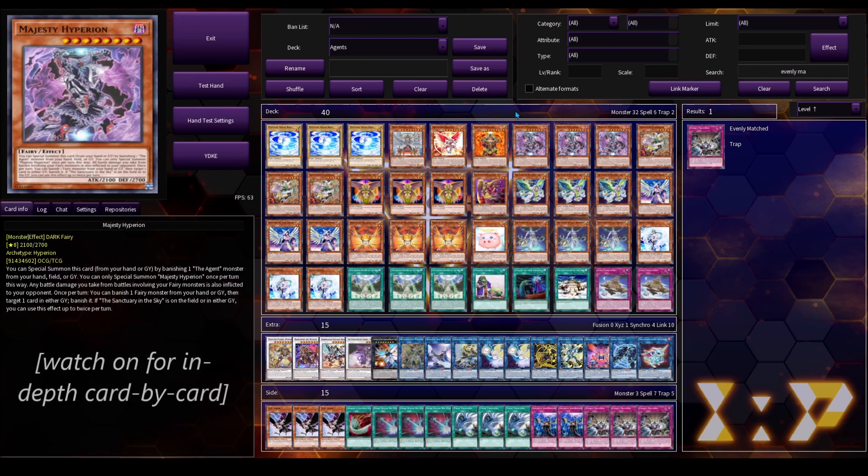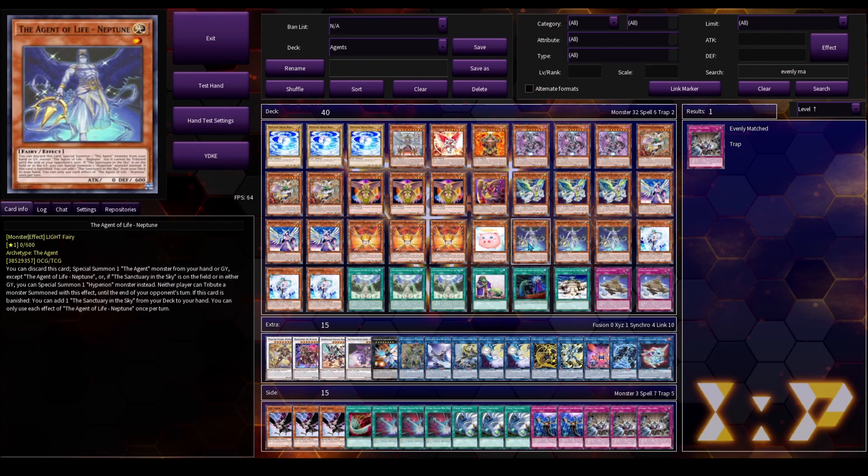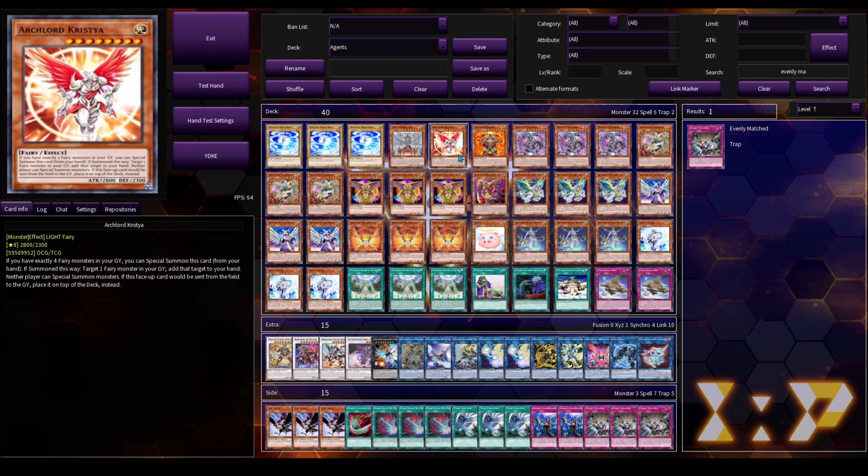This is a deck I've been experimenting with ever since the new support in Ghost from the Past: The Second Haunting. The support is actually extremely good. I think Majesty Hyperion, along with the Agent of Destruction Venus and the Agent of Life Neptune especially, provide an excellent way for Agents to execute some new combos they weren't able to in the past, be able to get up some negates, and even more consistently search out Archlord Christia to perform a Christia lock on the first turn.